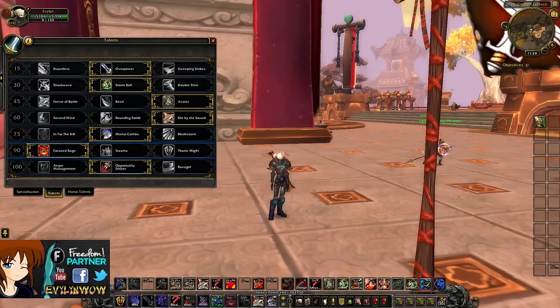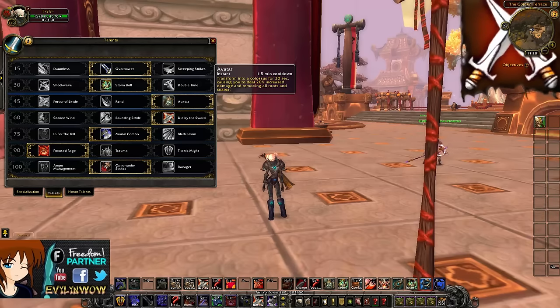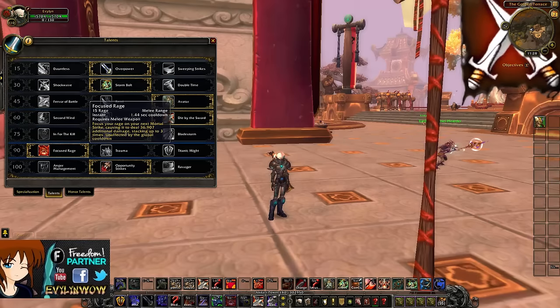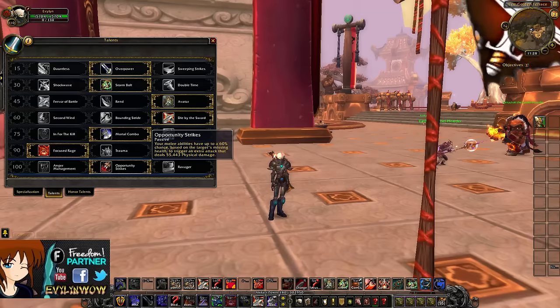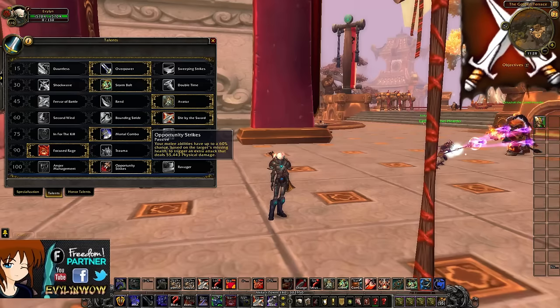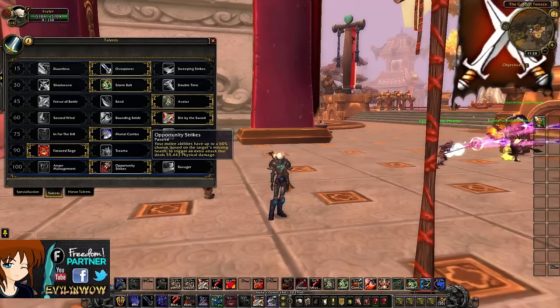So for the Arms burst you want a few things. First you're going to have Avatar for that 20% increased damage. Next up you're going to have Focus Rage, which with three stacks doubles the damage of Mortal Strike — that's 100% more damage. Then you're going to have Opportunity Strikes, which has a 60% chance of proccing around 60k damage, which actually hits almost like half a Mortal Strike. So it's pretty good.